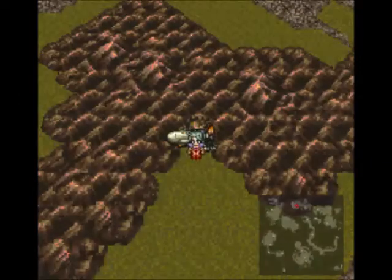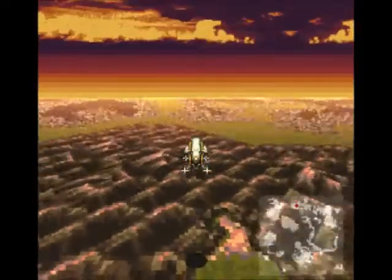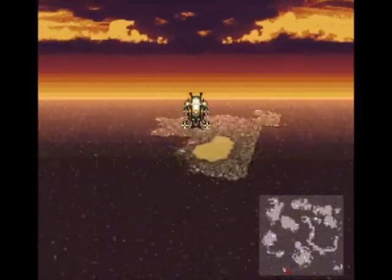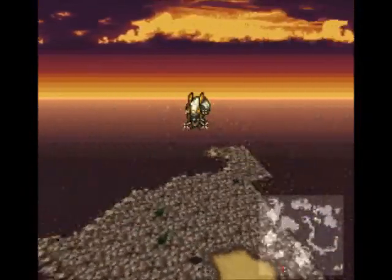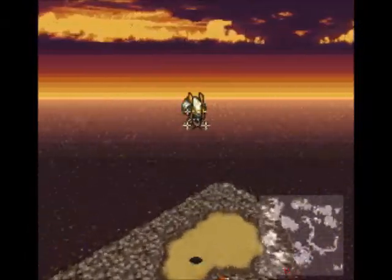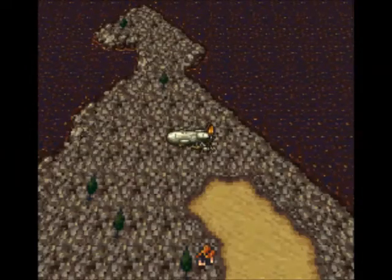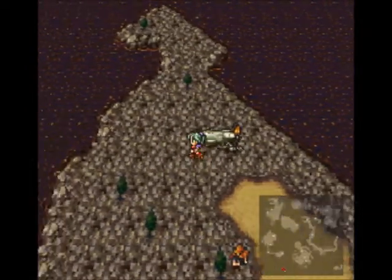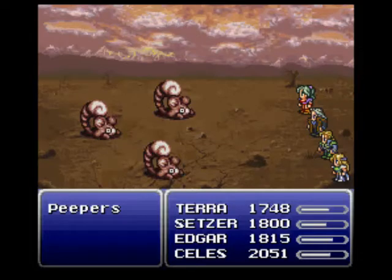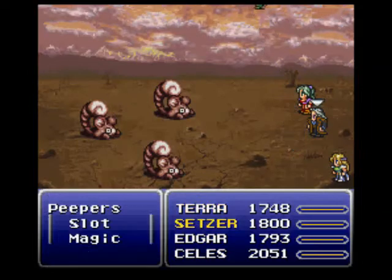I want to show you exactly where I did all my grinding. It's the easiest spot in the World of Ruin and it only took me 20 minutes with fast forwarding. You want to go to Cid's place. Do not battle on the desert — you want to battle right there. It's always the same enemies; I believe they're Peepers, and they kill themselves after like 10 seconds with only about 6 HP. So just go crazy on them.